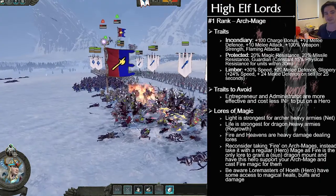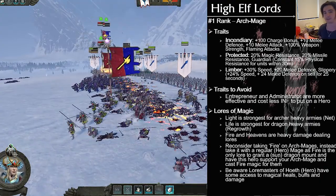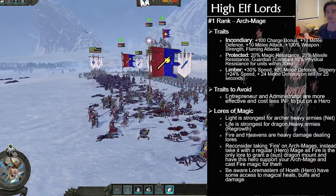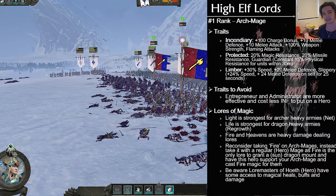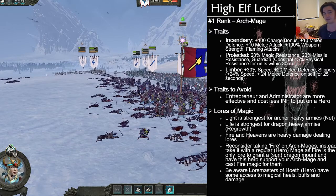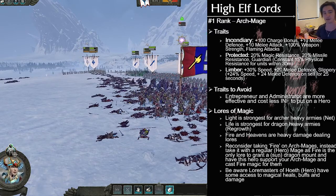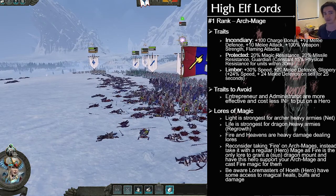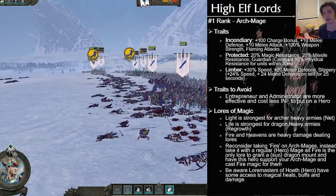To circumvent all the weaknesses of the High Elf Archmage, we have these traits. The most famous is Incendiary — they have nerfed it, and it is still freaking good. Incendiary typically increases the charge, melee attack, and melee defense, doubling the damage and giving flaming attacks. This synergizes great if you are running as Imrik. Protected and Limbo will make your Dragon Mage more survivable — very good. Anything that increases melee defense means you've got more staying power.